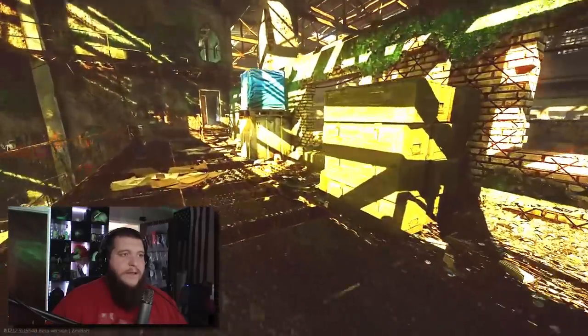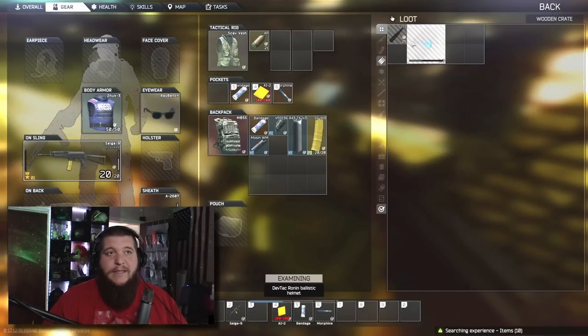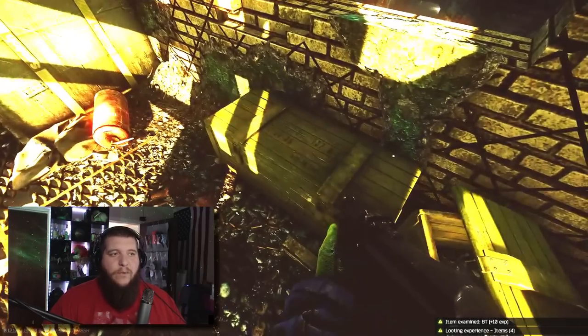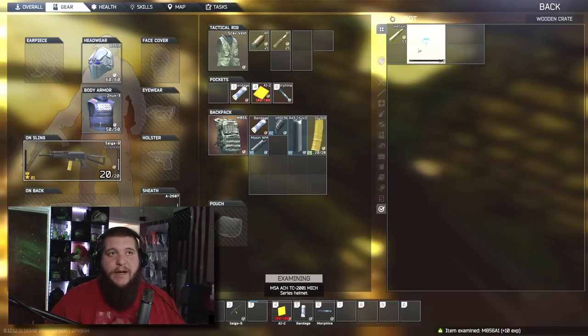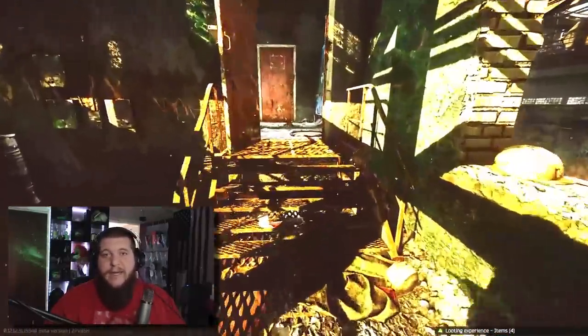All the green boxes are valuable to loot. Then you're going to wrap up here to the top of the stage and there's two more green boxes right up here. The good part about scavving on factory is how densely populated the loot is on the map — there's loot everywhere and it's all in a nice tight area. You're literally spending all of your time looting, no time running from place to place trying to find where the loot spot is.